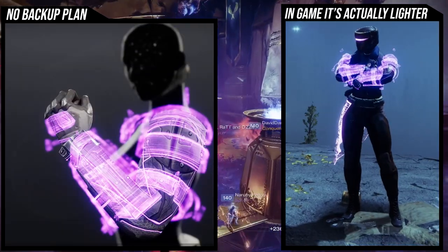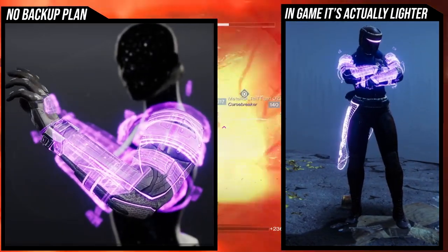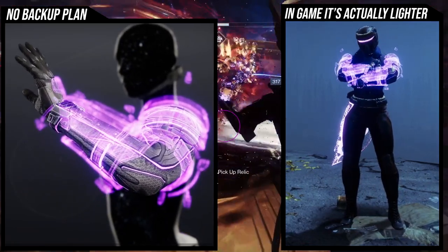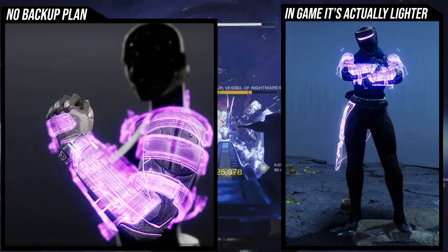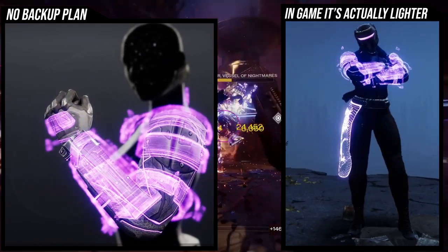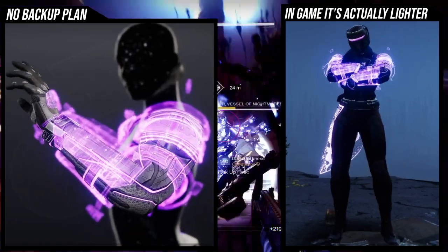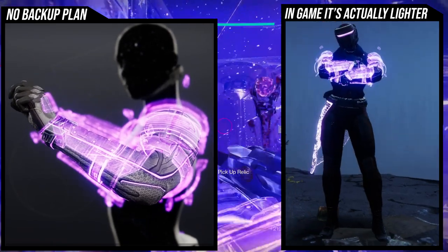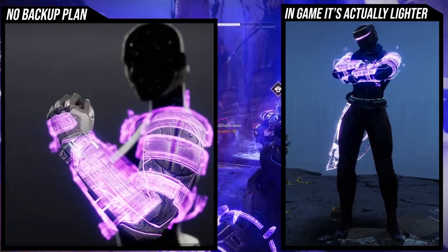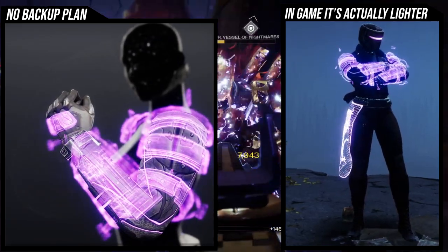The other thing to note is that the glows appear different colors depending on where you're looking at them. If you're looking through the main character screen, it's actually going to be lighter than how it looks in-game. For example, this purple is very light in the character screen, but in-game it's actually super dark. So just be aware that combining colors through the player character screen will show a different hue than what you actually see while playing.